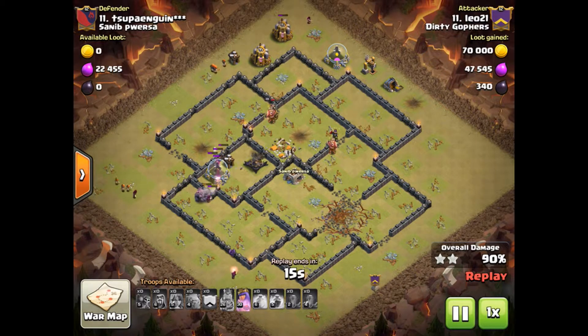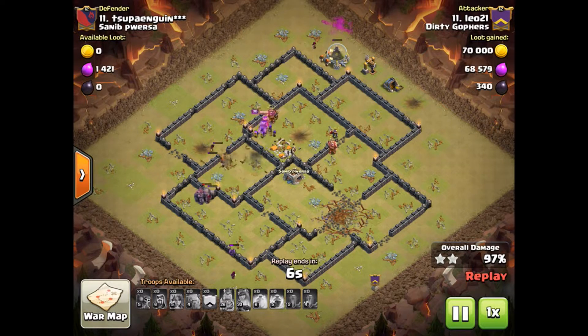Valks taking all the defences, clearing all the outside. The X-Bow is now targeting the golems. Queen is going to come back, uses the queen's ability, and that takes out the X-Bow while the Valks are whizzing around.